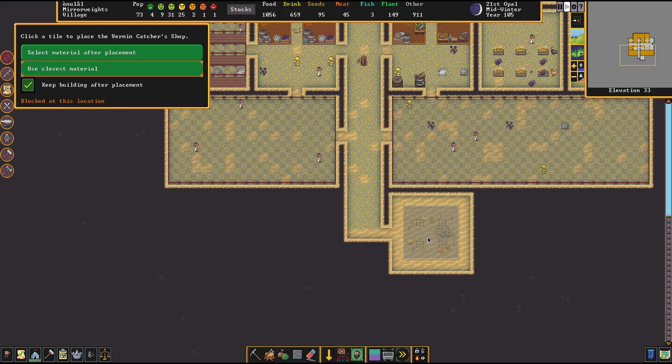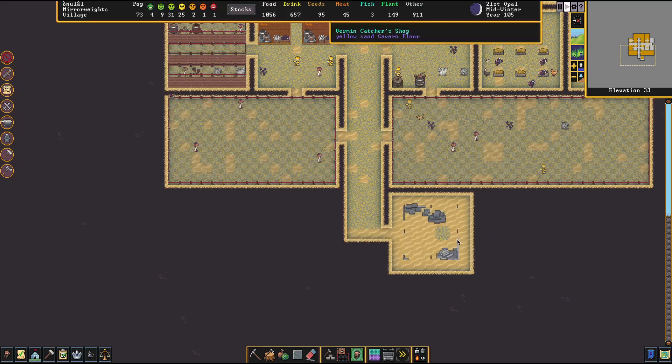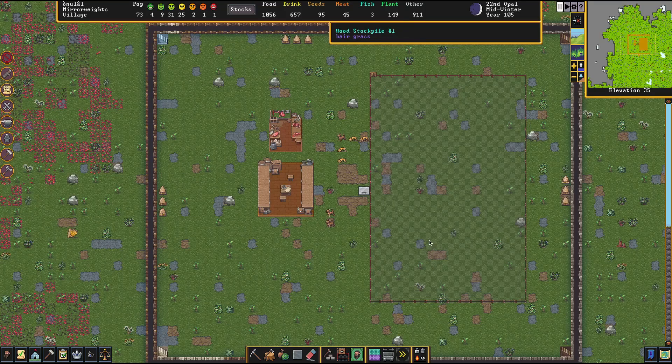I saw this workshop early on in the playthrough and I don't think I've ever played with it before, so we're going to slap one down. It won't let me build it — oh okay, there it goes. We're going to experiment with this, maybe catch some naked mole dogs. Maybe I should have put this closer to the cavern layer, but oh well — they'll just have to walk the naked mole dogs all the way up to the top.